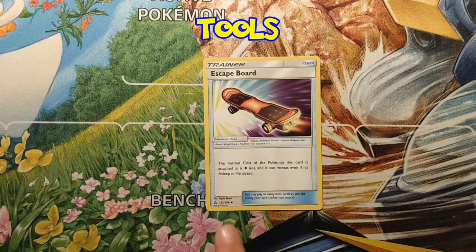Escape Board says the retreat cost of the Pokémon this card is attached to is one colorless less, and it can retreat even if it's asleep or paralyzed. Now that can be super good. There's this Pokémon named Jirachi — it only has a retreat cost of one and it has this ability called Stellar Wish. It makes it fall asleep and you can get a trainer card from the top five cards of your deck. Attach this on and retreat it, because normally you can't retreat with it being asleep, but you can with the Escape Board. So you'll see these pretty often.